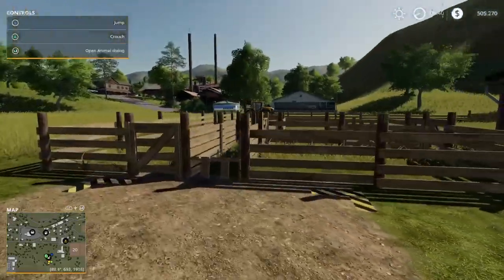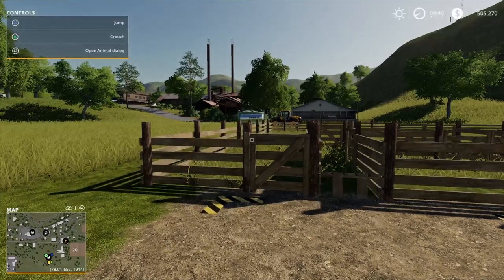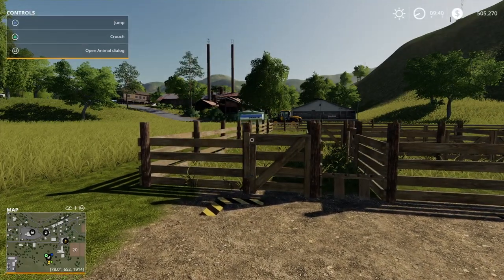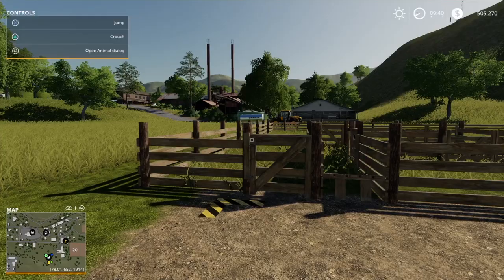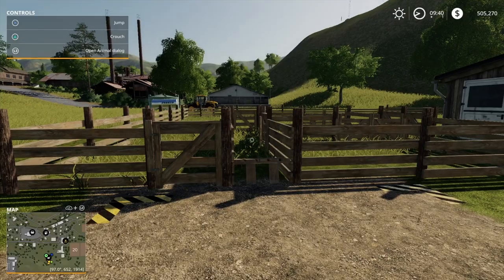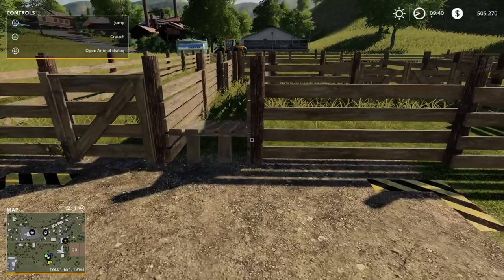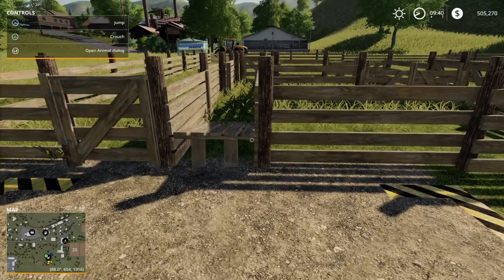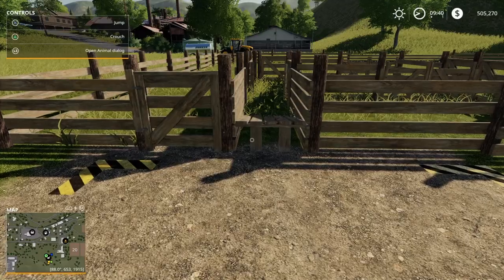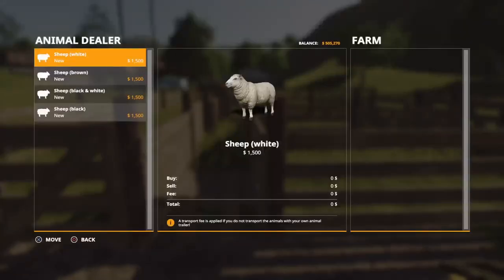There are two different ways of doing that. You can buy an animal transporter and drive up to the animal dealers yourself and buy the sheep — they will cost you $1,500. You just bring them down, park in this area here, and you can then transfer them into your pasture. If you don't want to go to the expense of buying an animal transporter, just walk up to this area and press L3.